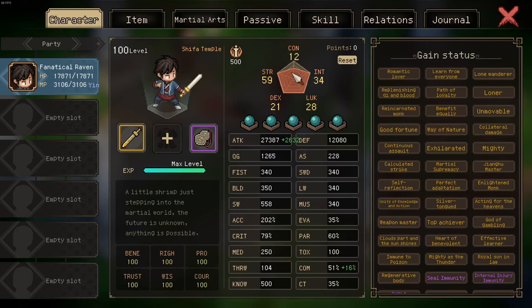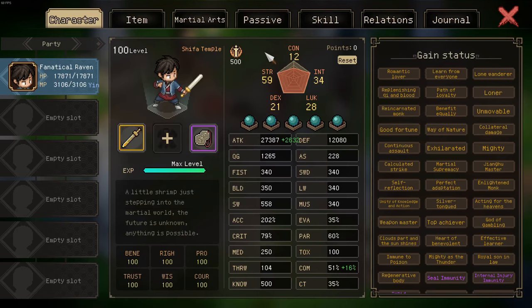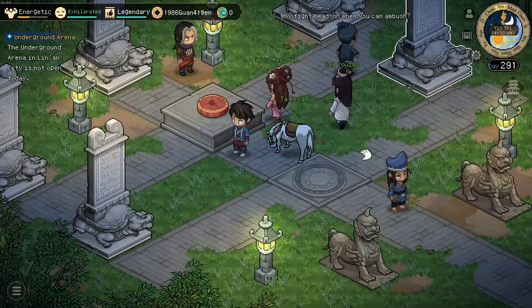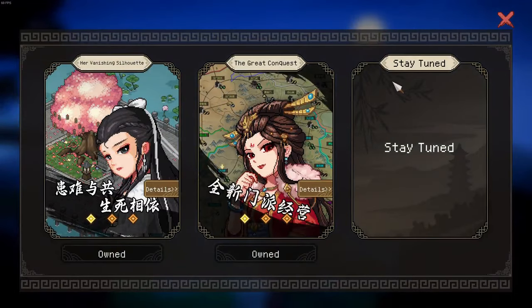Also a fun fact: you can now reach 59 constitution, and there's even an event in the Nine Faction Sect to give you one more, so you could reach 60. If we ever reach 67 constitution you are completely invincible. We'll see — with the next update already teased (you can see the third DLC slot in the main menu if you click on DLC), stay tuned. If you enjoyed the video, like, share, subscribe — we'll see you next time.